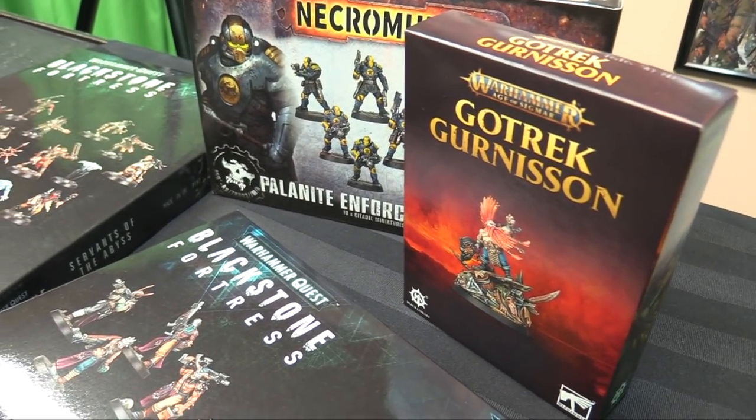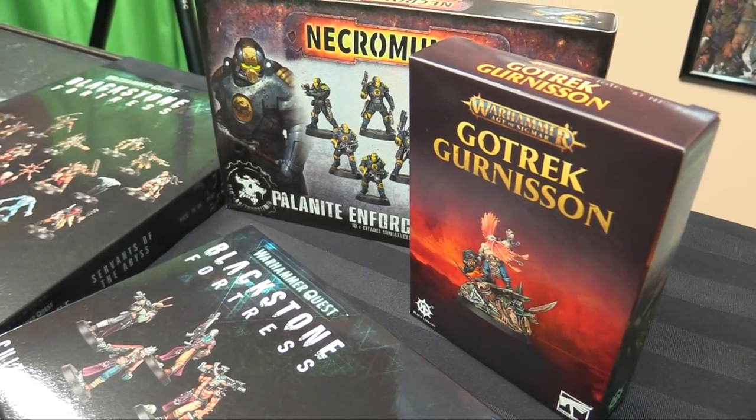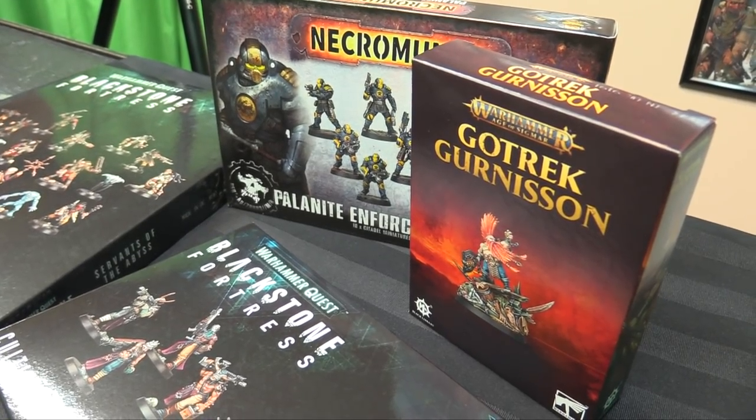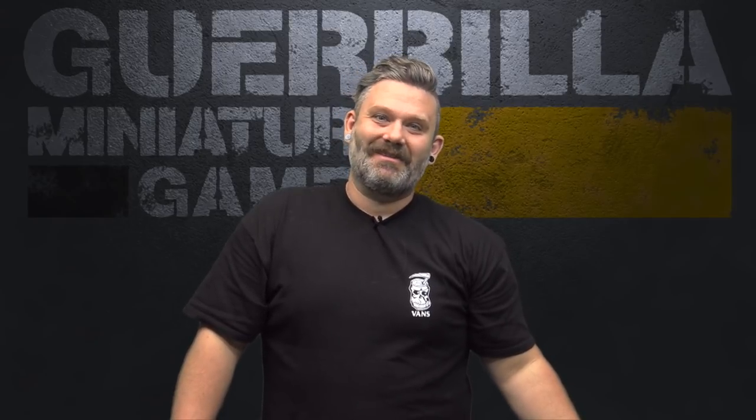Two more box sets I'm working on: I got Gotrek Gurnisson — he's just too awesome — and some Palatine Enforcers when I was ordering the new Necromunda books. I didn't have the Book of Perils or the Book of Judgment, so I threw those in the order too. So that's another 14 models, putting me at 640 finished for the year out of 886 — 246 more to paint. Between the Necromunda gang and the dwarves it's another 20 or so. See you next Saturday!